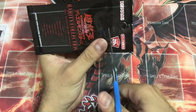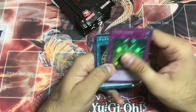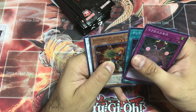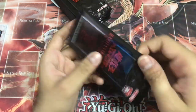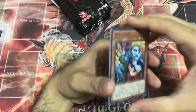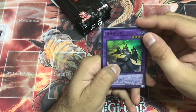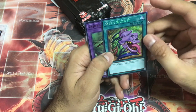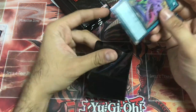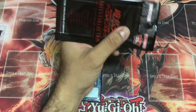Macro Cosmos, Seal of Arcalcus, Blaze Man, Crystal Wing. Unizombie. Collector's Rare — Pot of Desires! You can't get this in any other rarity anyway unless it's Ultimate Rare or Secret Rare.